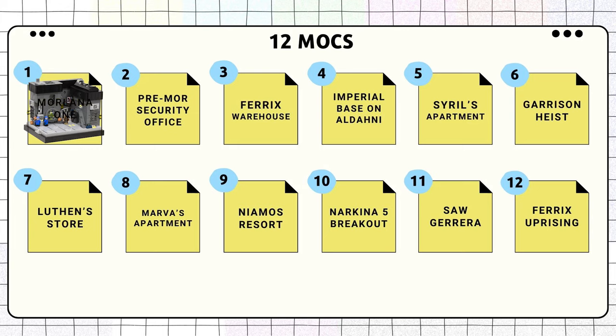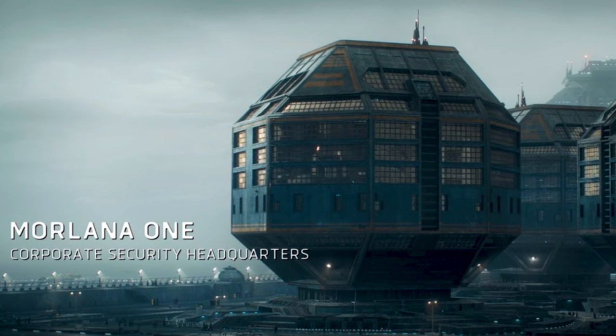Welcome back to another video. We are done with the first MOC in this LEGO Andor build series and are finally moving on to the second one. The second MOC is again of the Pre-Mor Security headquarters, based specifically on the scene where Cyril orders his technicians to find a canary mail on Ferrix.